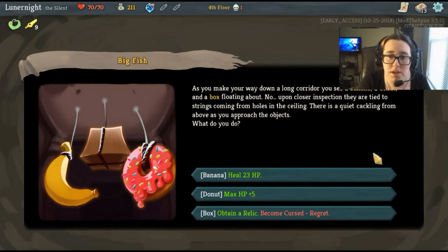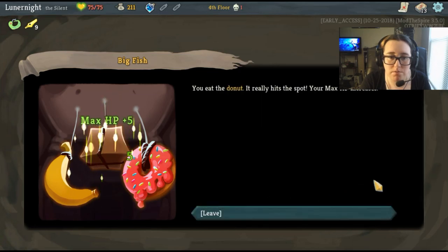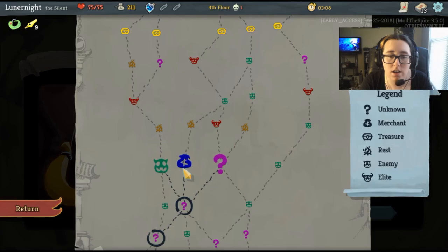As you make your way down the long corridor, you see a banana, a donut, and a box floating about. Upon closer inspection they're tied to strings coming from holes in the ceiling — there's a quiet cackling from above as you approach the objects. I'm gonna get five max HP. You eat the donut, it really hits the spot, your max HP increases. Thank you, hadn't gotten that in a while!